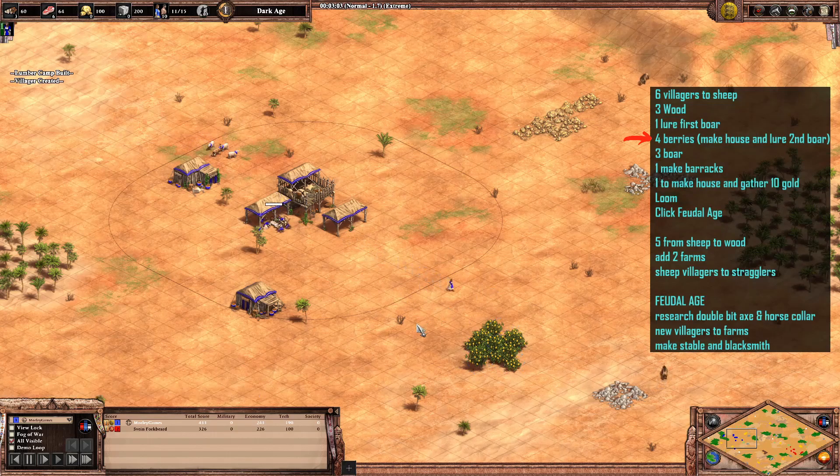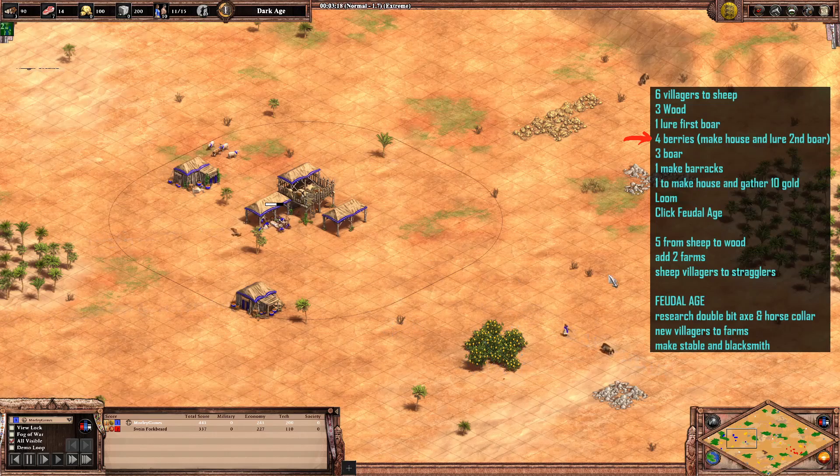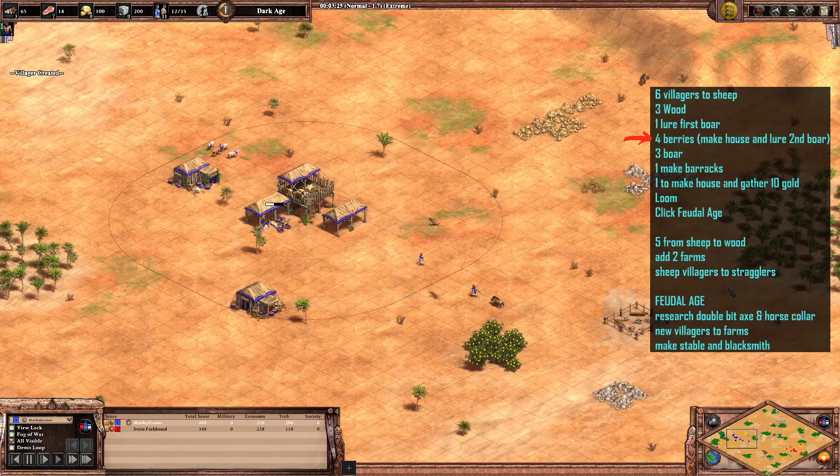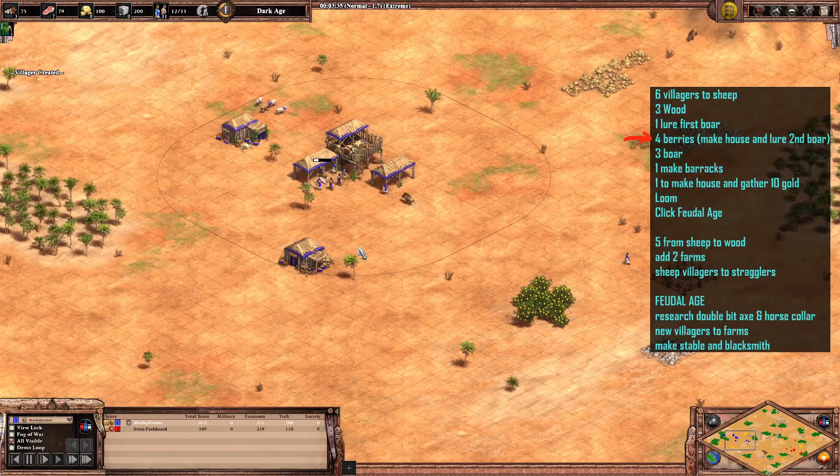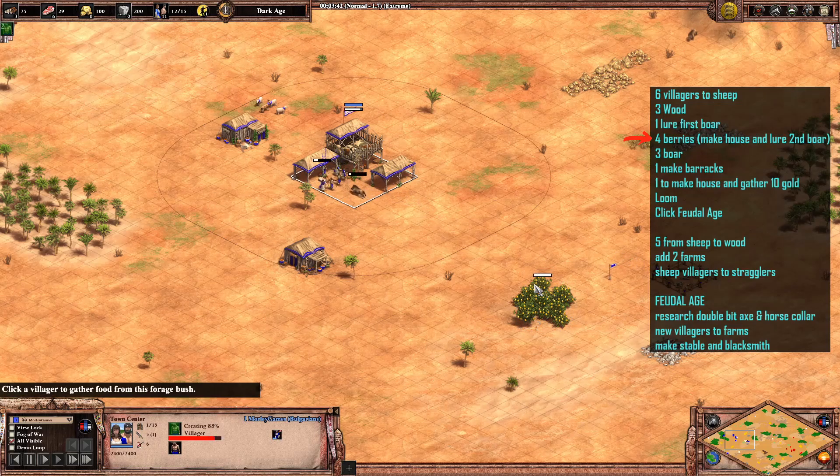Here's the boar villager — just going to lure that boar in. This next one's going to come out and build a house, kind of building it forward so it's going to form part of the wall at the front of the base. We've got three more to come out and go to the berries.